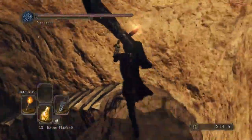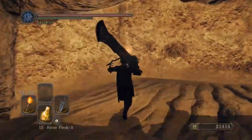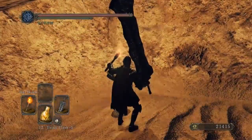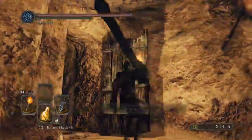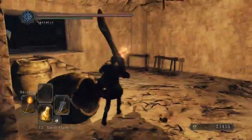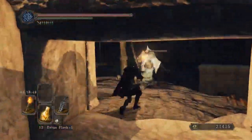Alright, now it's time to go through Brightstone Cove Tseldora. We did the congregation a few episodes ago. Let's try to get through here. The big change they made in this version is that there's way more spiders than there used to be, but they're also pretty goddamn afraid of fire. So if you keep a torch lit, you're usually safe.